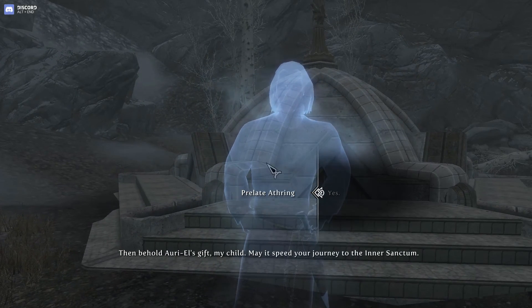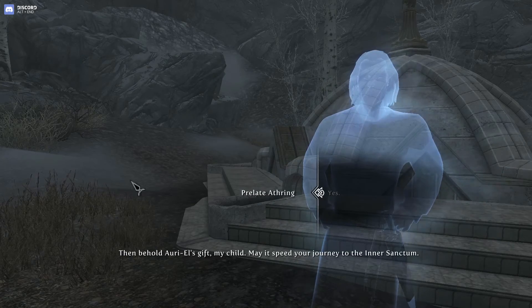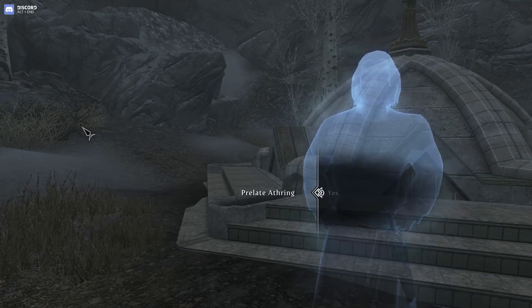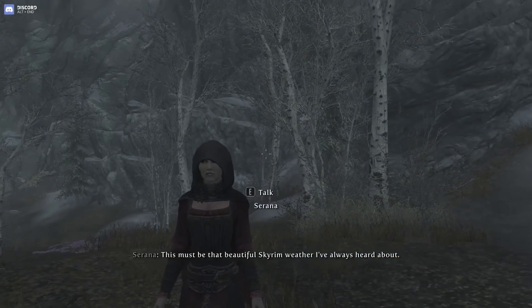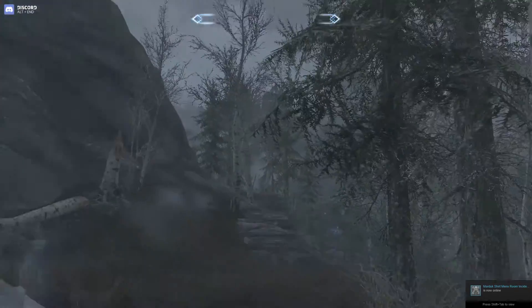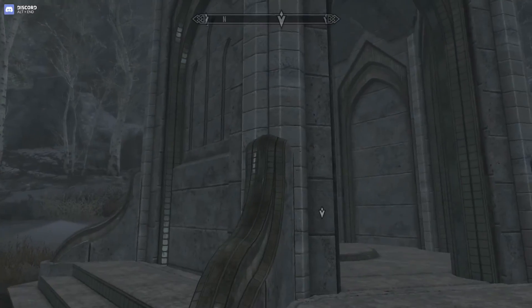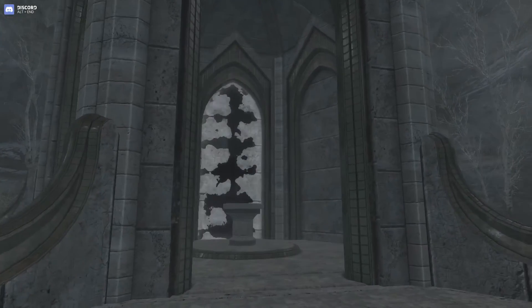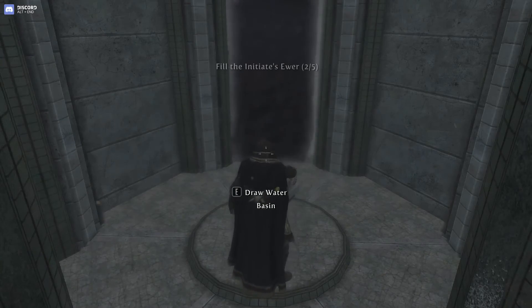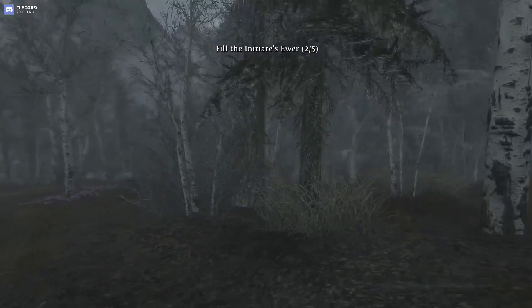We want to do this. Just give me the — 'receive this gift, my child.' Just go over there so you can see it. 'May it speed your journey to the inner sanctum.' We're not in Skyrim technically. Just clear out some of this mist. I think this mist is forced at this point. There you go, icon's moved. Let me move on to the next one now.